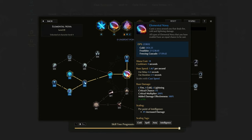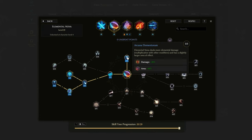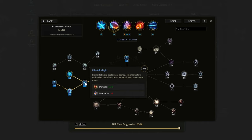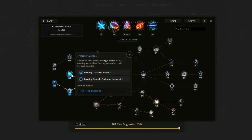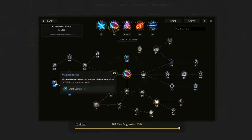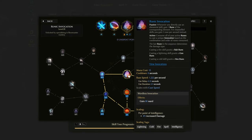For Elemental Nova: 5 points into Arcana (40% more damage, 40% increased area), 1 into Ice Nova (cast only the ice portion), 4 into Glacial Might (72% increased damage, increases mana cost but still sustainable), Freezing Cascade (100% chance on a 5-second cooldown to chain freezing novas between enemies), Protective Strikes (chance to gain ward on hit), and Magical Barrier (Protective Strikes and Survival of the Victor nodes grant more ward).